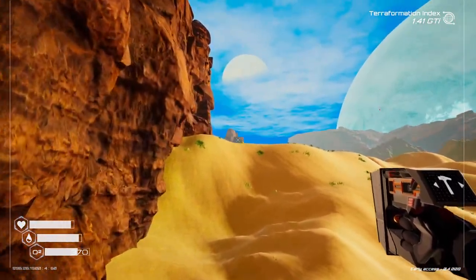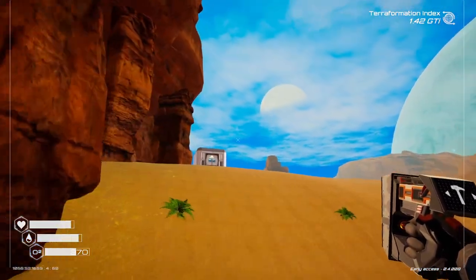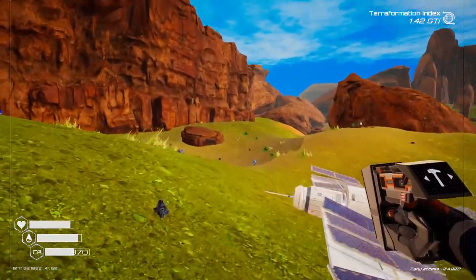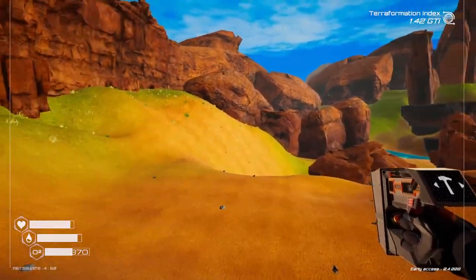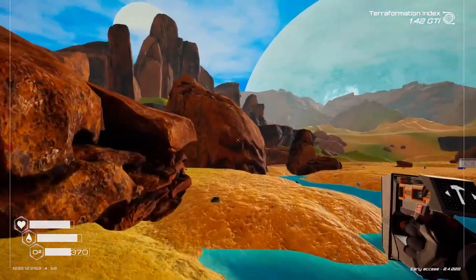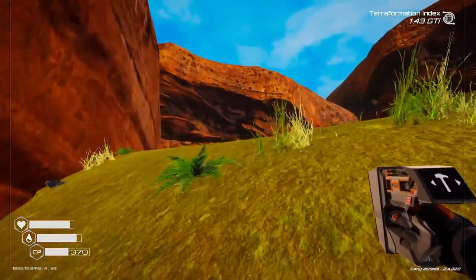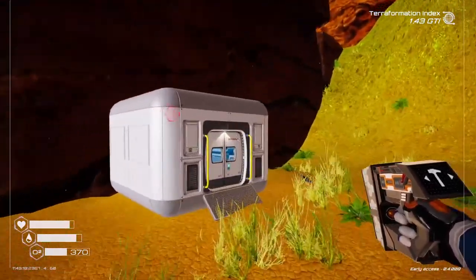Now we head off this way to this wreckage. Just up here was a super alloy cave — I'm not going to worry about that just yet because I want to go explore this other shelter. I think it was in the last video I just went inside it and didn't do much. There was some stuff in the cabinets, and I went back there and grabbed it — some super alloy, iridium rods, and a couple of little things.